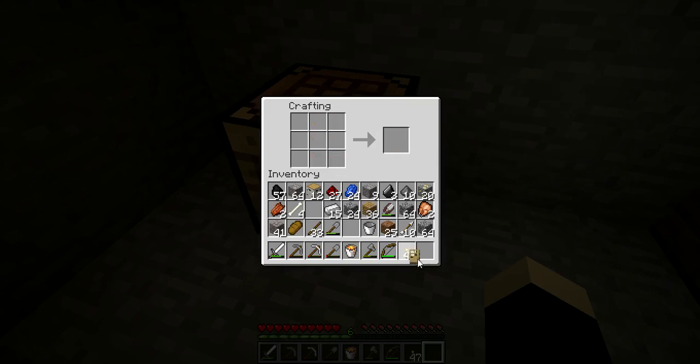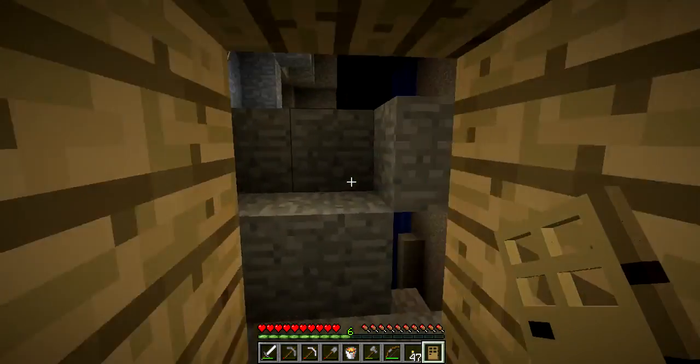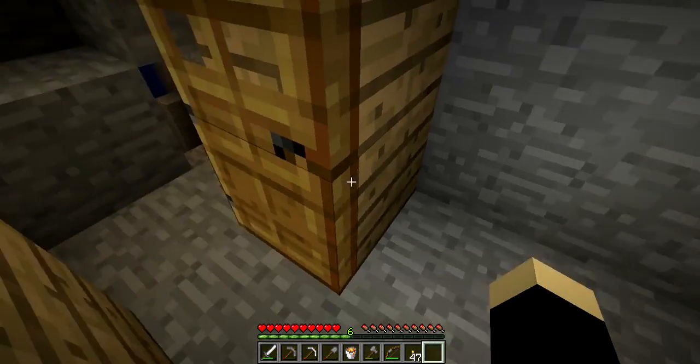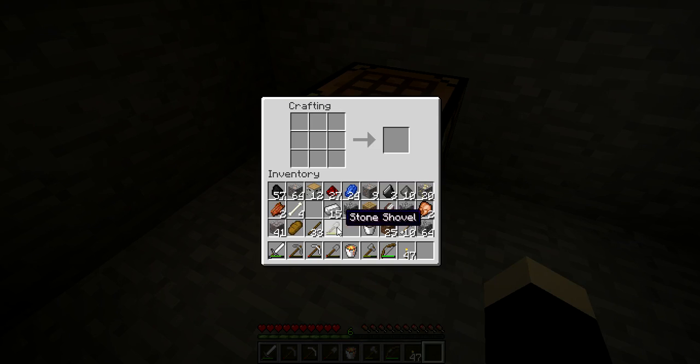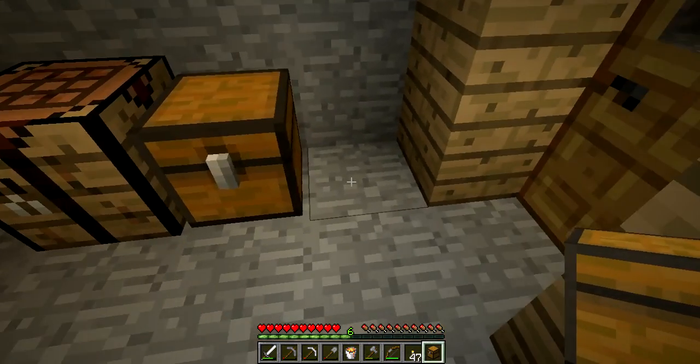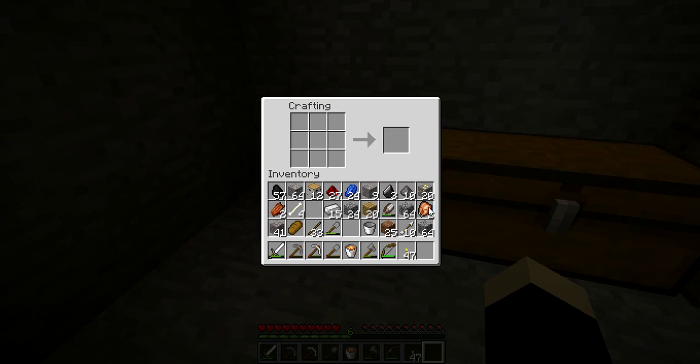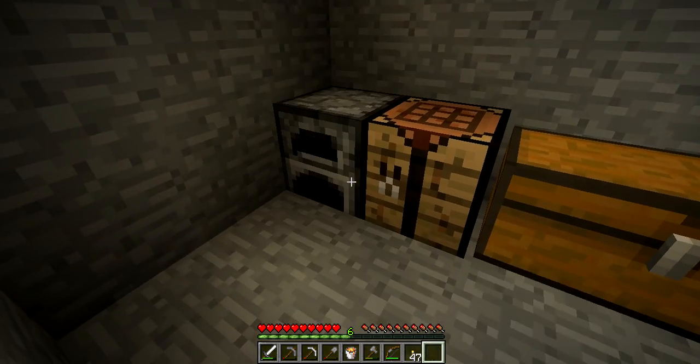There's plenty of monsters out there, but I think we're relatively safe where we are. We turned our beans out just a little height. Alright, in our chest where we can unload our stuff, also a furnace.